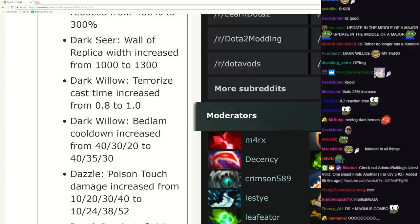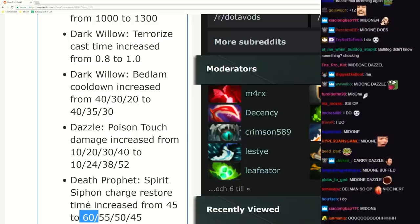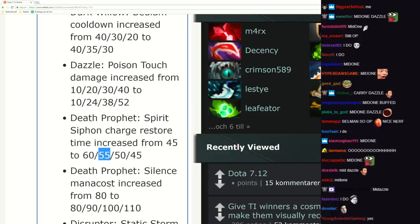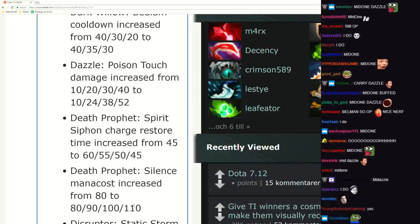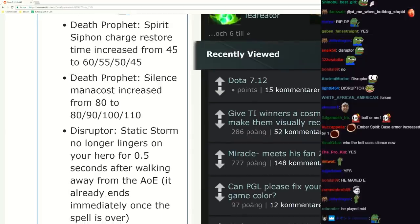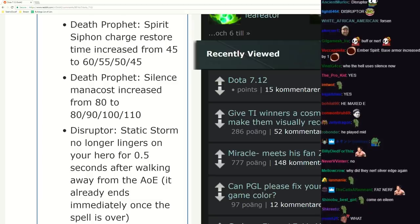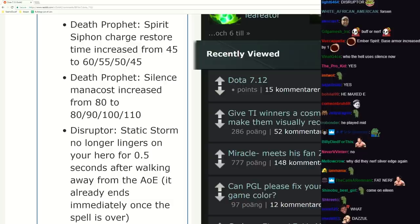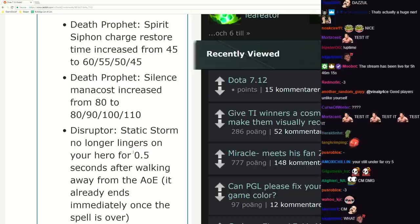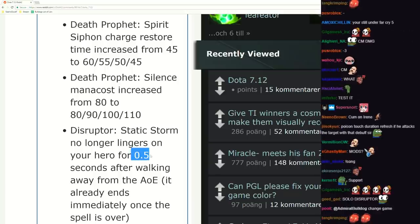Poison Touch damage increased. DP Spirit Siphon charge restored - her laning phase nerfed because normally when you get to level four it's like oh she's got two souls, boys are dead. If she uses it to harass the other mid laner she won't have it ready, and now you can kill her. Mana cost increase for later - max Poison Touch. Disruptor Static Zone no longer lingers on your hero. This is a pretty big nerf. The static zone rolling lingers on your hero for 0.5 second after walking away from the AOE - it already ends immediately once the spell is over. So usually you walk out but then it stays on you for 0.5 seconds. Pretty big nerf.